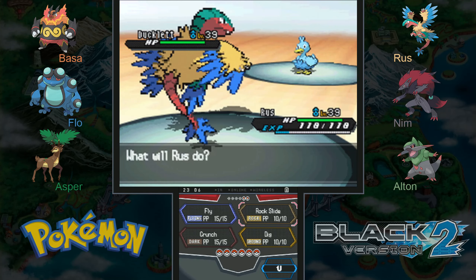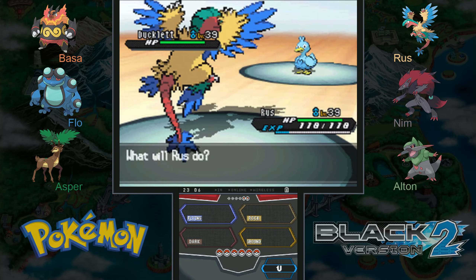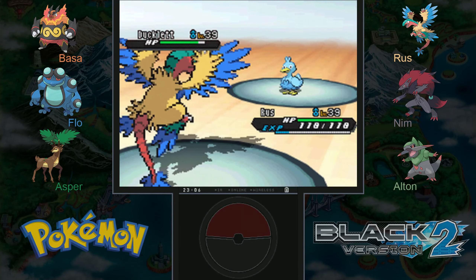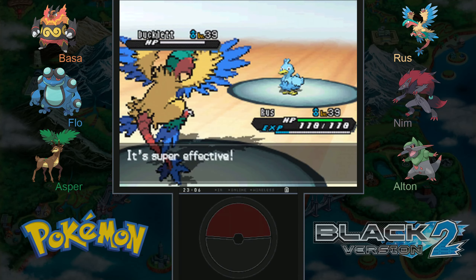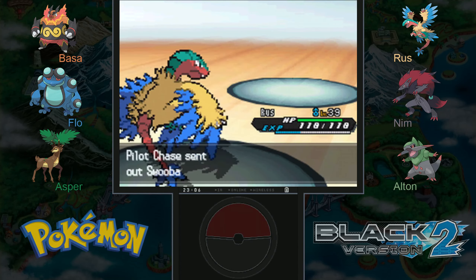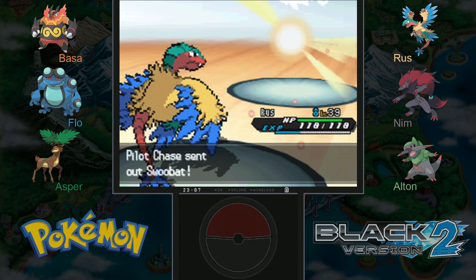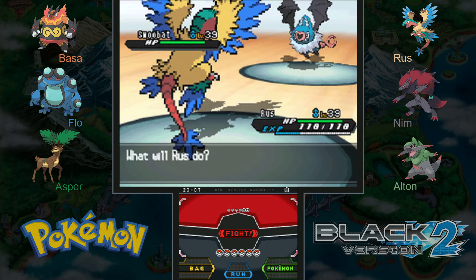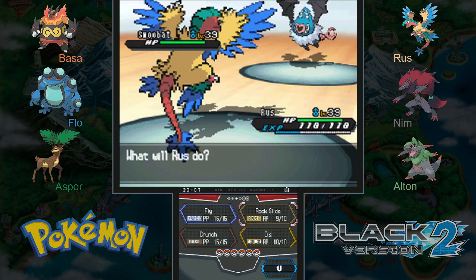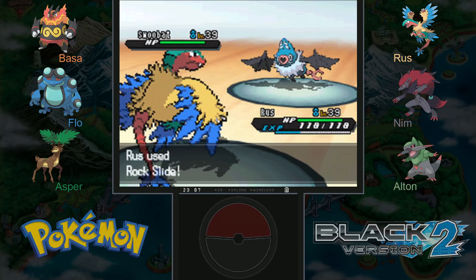Ducklett is a water and flying type, so rock slide it is. I'm pretty sure Winona is the flying type gym leader and the sixth gym leader in gen three. I keep wanting to say Winona again but I'm sure it's a different name. She probably has a Swoobat as well. I think rock slide would do more damage because it gets STAB. And from our very high attack stat it should be a knockout — yes, good job Russ!